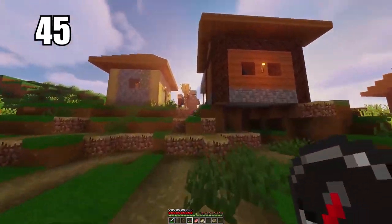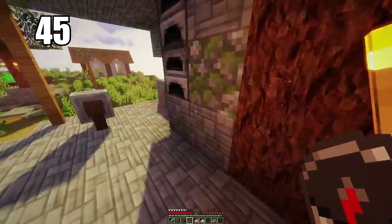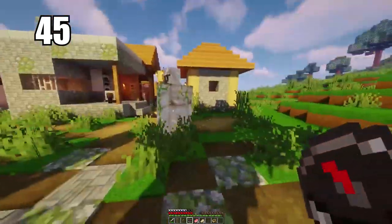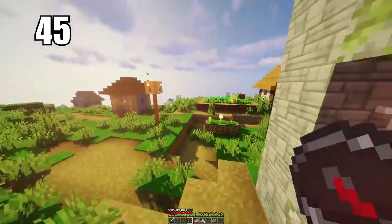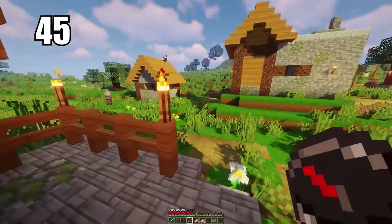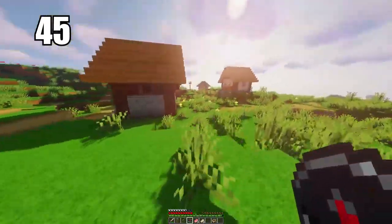Tip number 45 is trading simple items to villagers to get emeralds. I don't recommend mining as your primary source of emeralds because you're just not going to find too many. Trade simple items like vegetables or whatever you have on hand to get some emeralds, then trade up with other villagers and eventually work your way up to getting diamonds. That is the best way to make use of all your excess items, since you can't make tools out of emeralds and your best use for them is as currency.